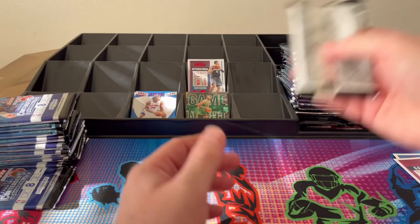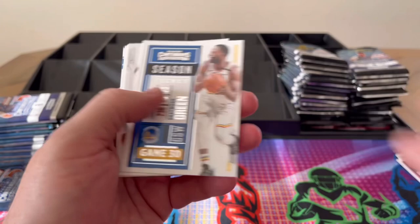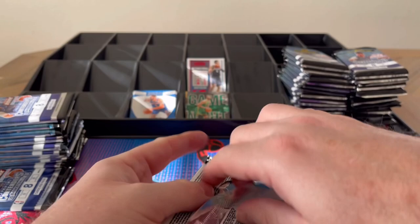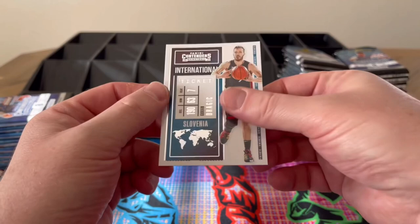I probably have a couple of edits in this video, sorry about that ahead of time, but it should be pretty much unnoticeable. Green, Marjanovic, Horford, Jokic, Anthony in red, and Obi Toppin — he's been doing really well this year. I'm actually pretty impressed; he seems to be pretty involved and I've been impressed with his gameplay for sure. Mills, Love, Beal, Durant, Marjanovic, Jokic, Horford.